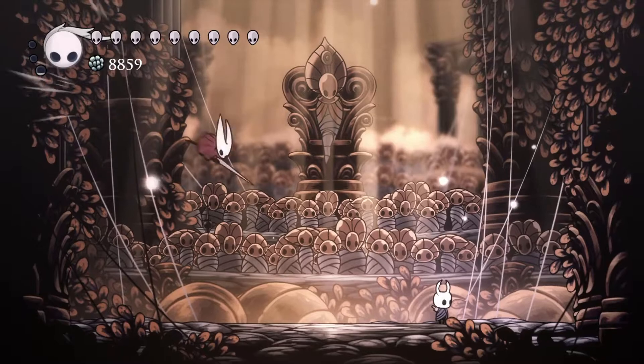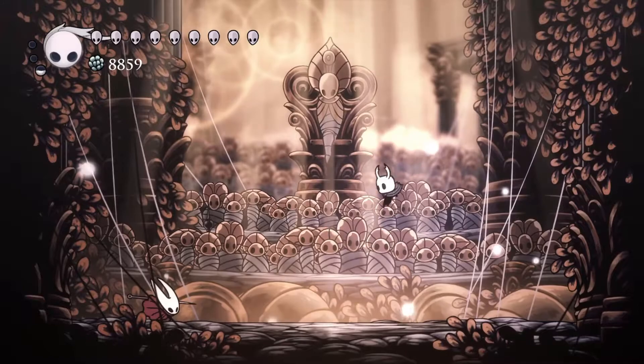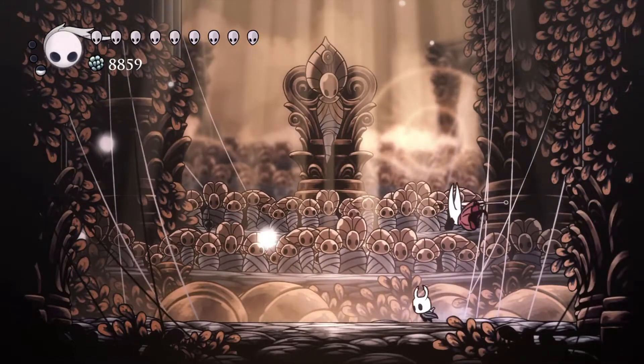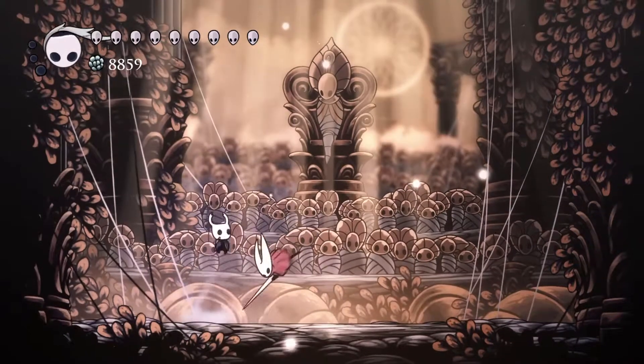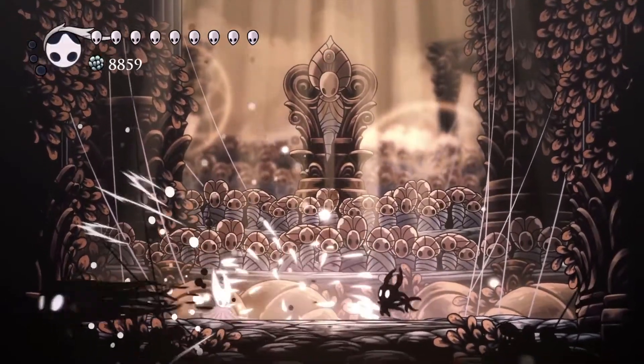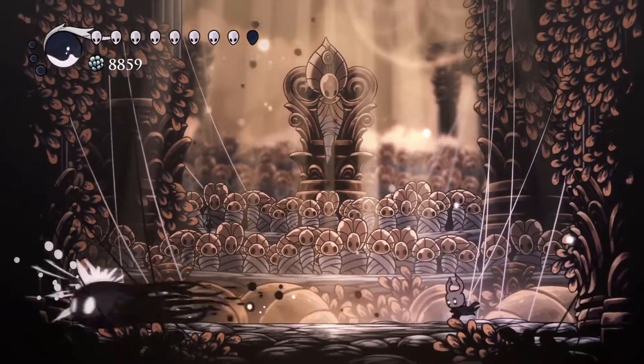Relying on your nail and saving your soul for healing is the safest way to fight her. But if you're confident in your ability to dodge, the spell you acquired in the Ancestral Mound is more powerful than your nail. It can be used on her when she's staggered, when she's doing the threadball attack, or if you're out of range during her throw.